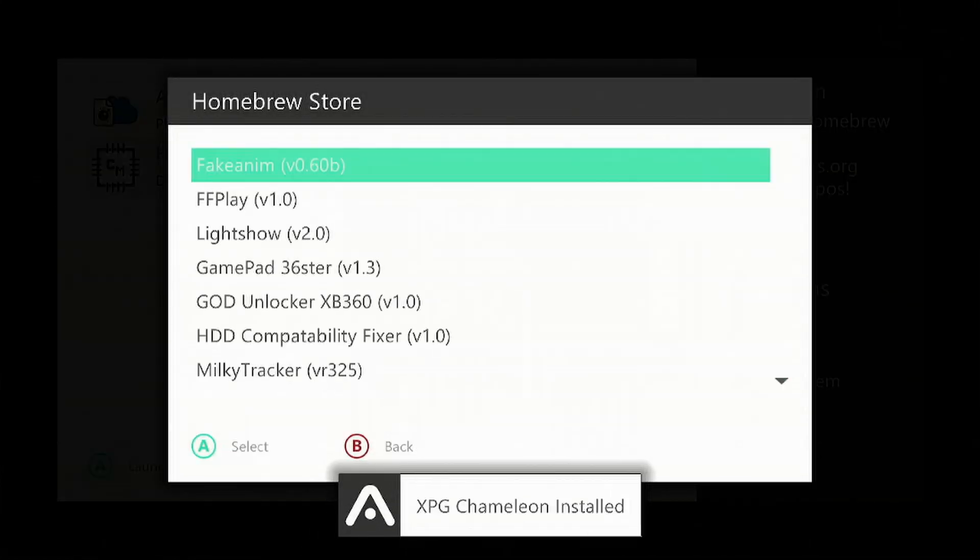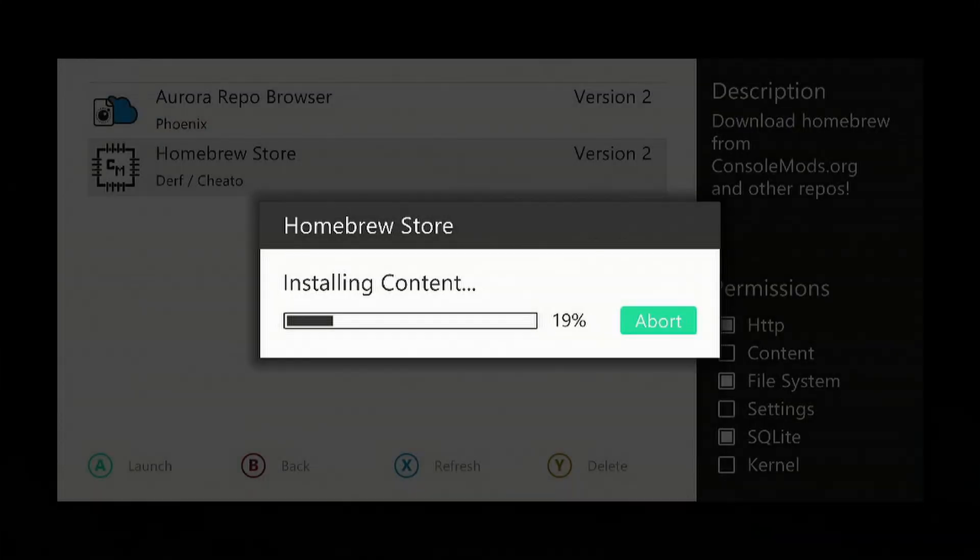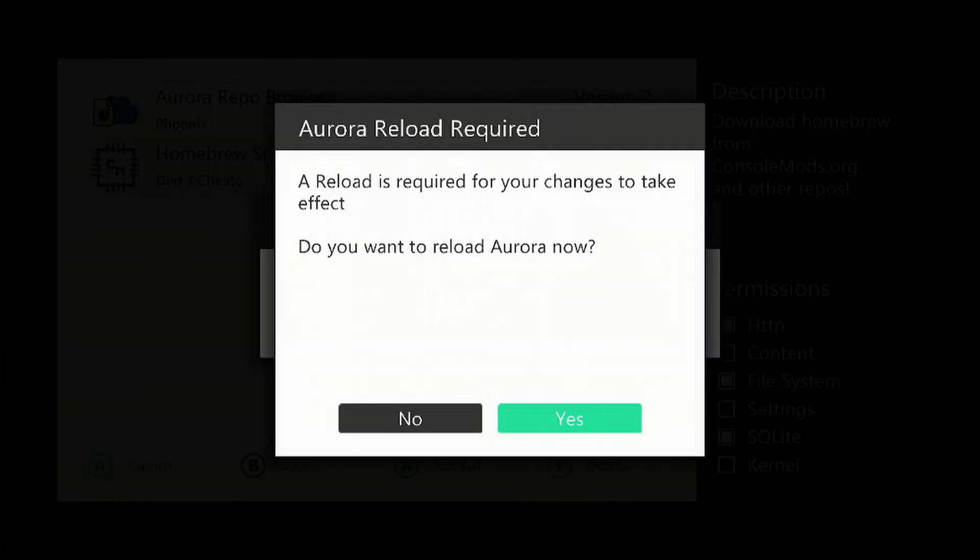It'll give you a notification that it's auto-installed. Press the back button twice, then select Yes to refresh the dashboard.